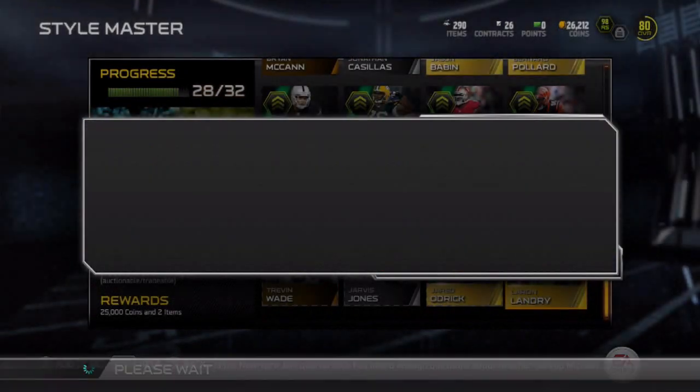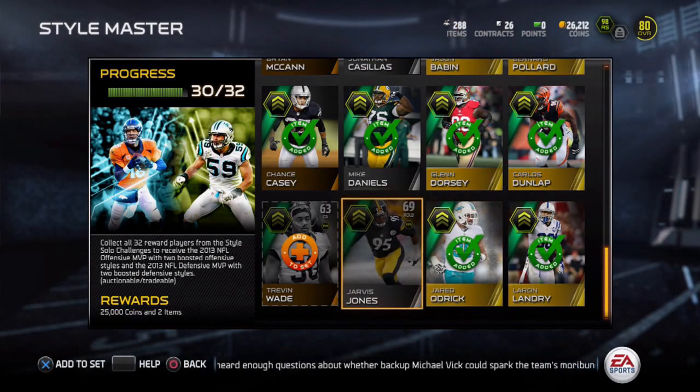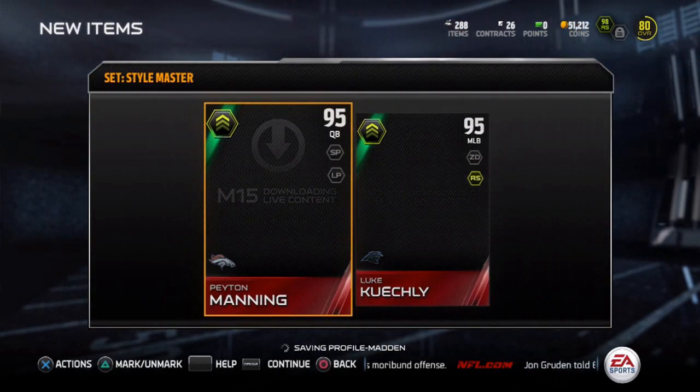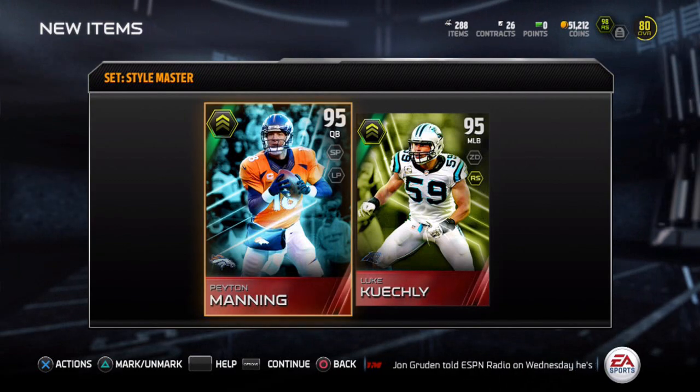Basically what I did — and this worked perfectly except for one time — I got stuck at 89 somehow and had to buy an elite player just to boost me over 90, and then I was able to resell him. But other than that it worked flawlessly every time.